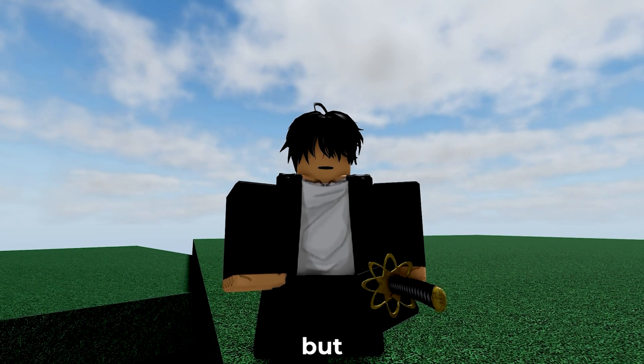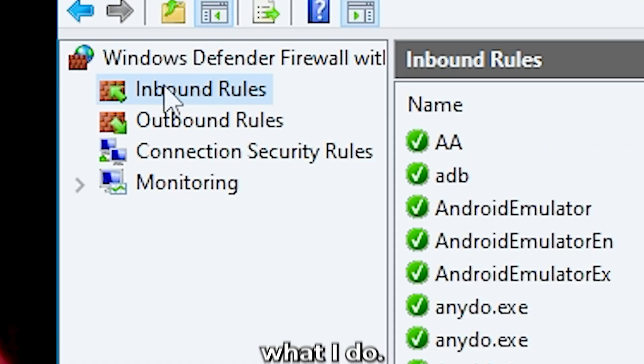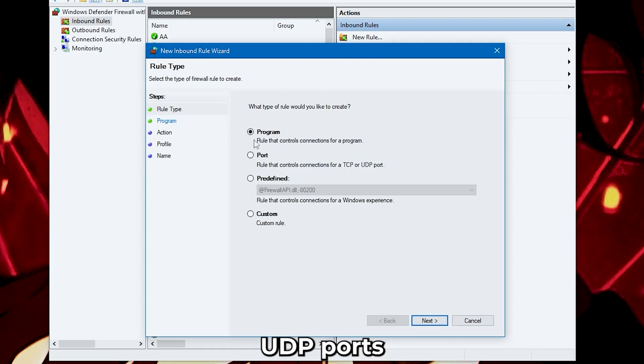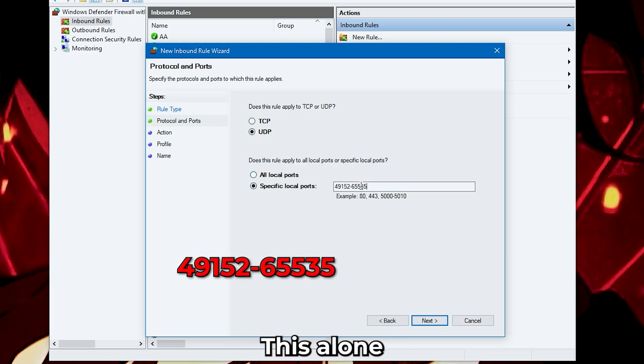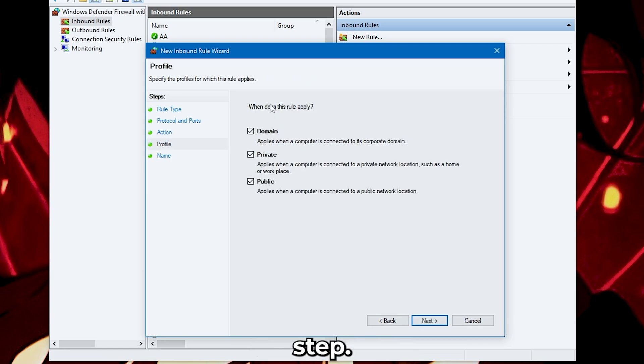Now, for our final step — but before that, I have a quick step. Open your firewall and do exactly what I do. Roblox has some UDP ports that are often times closed by your firewall device, so you must open them to increase your Wi-Fi network speed. This alone can actually decrease your ping. Just copy and paste the ports I've listed on screen, then save and continue to the final step.